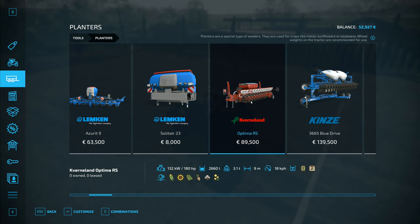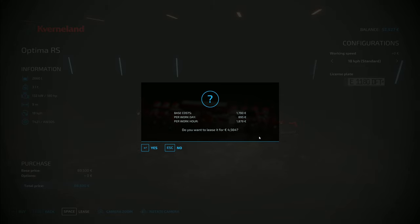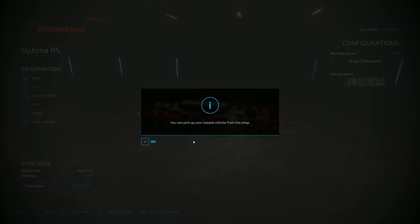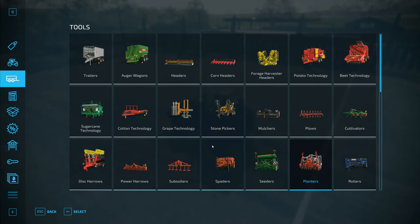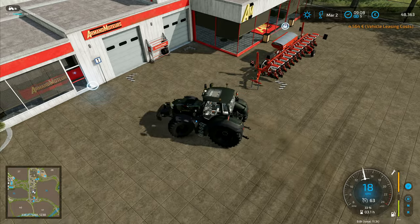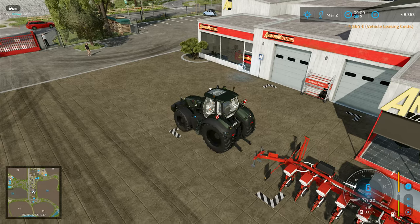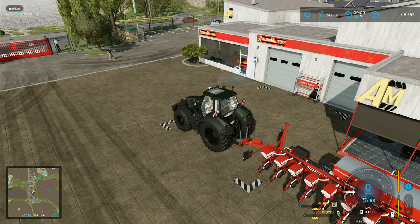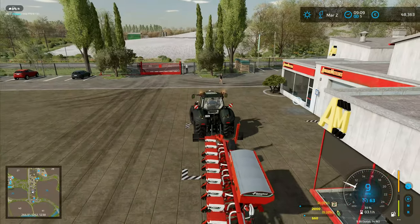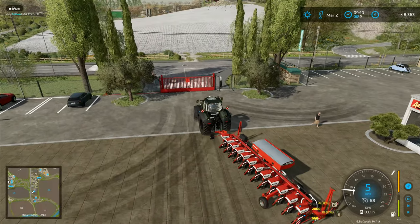The planter I want is the Guvrnland Optima RS — it's 90,000 euros to buy, but we're just going to lease it for around 4,564 euros, so we'll call it 5,000. I'm hoping I've got enough seed. I should have seed and fertilizer up at the farm, so that shouldn't be a problem. It takes 660 liters. I want to plant sugar beet first, not corn or sunflowers.